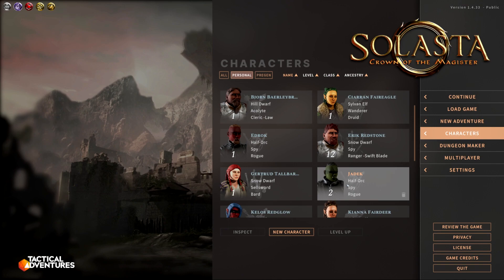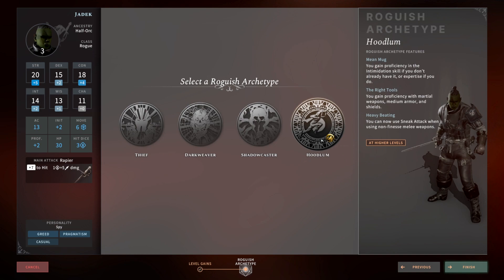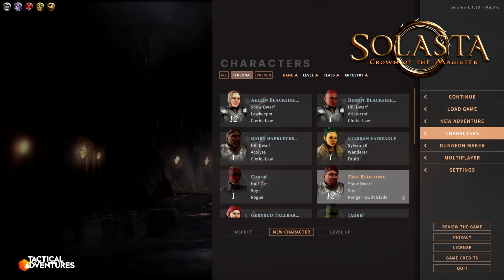At level three we get to pick our roguish archetype. The Hoodlum subclass is what makes us able to be a tank rogue. It gives proficiency in intimidation, proficiency with martial weapons, medium armor, and shields. Then you get Heavy Beating, which lets you sneak attack with non-finesse melee weapons. This is amazing — I can go sword and board with a battle axe or a longsword and still do sneak attack damage. That is why this build is so strong and allows us to build this tanky rogue.